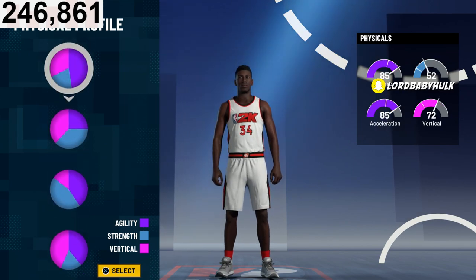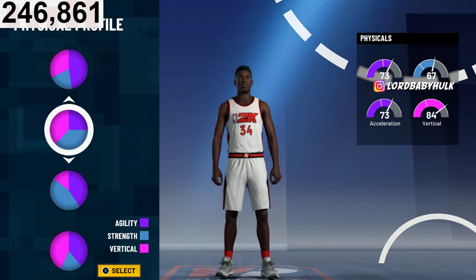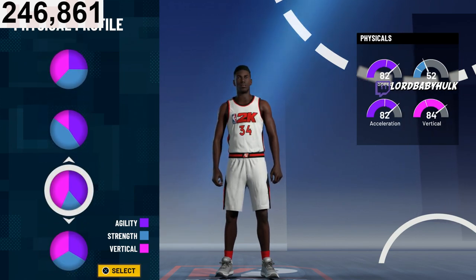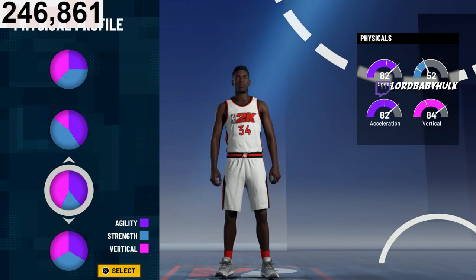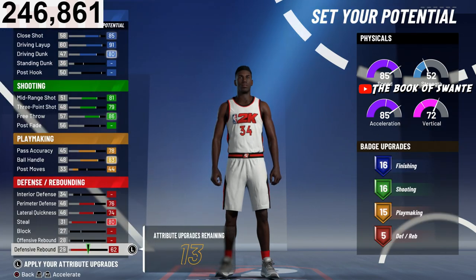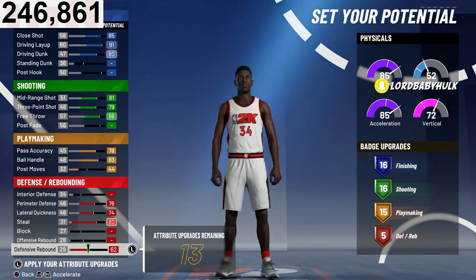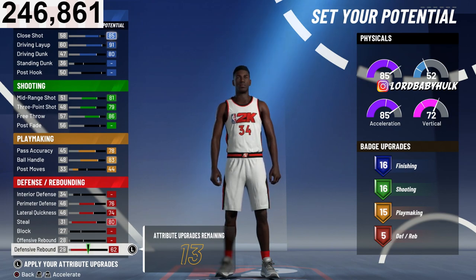Since you're going to have gold playmaking, I would go pure speed. The only other pie chart I could see is the vertical pie chart — you lose a little speed but get more vert. Personally I'd go with the speed pie chart. Now I'm going to show you a little trick — this is why I say don't skip my vids. This will be the 3v3 pro-am rec comp version, not the 2v2 version.